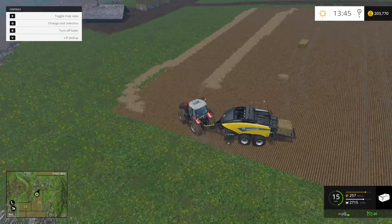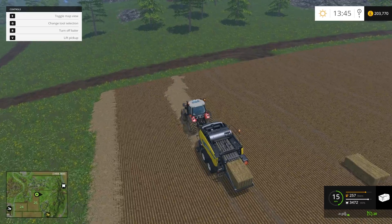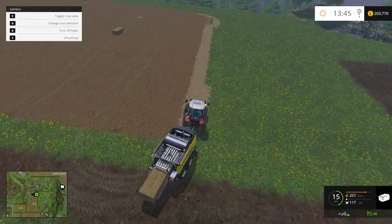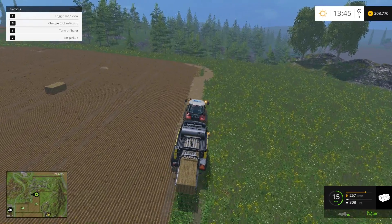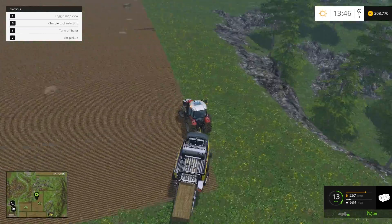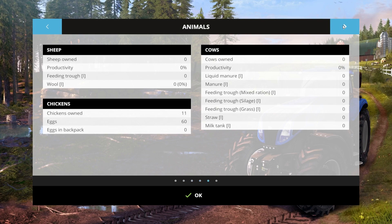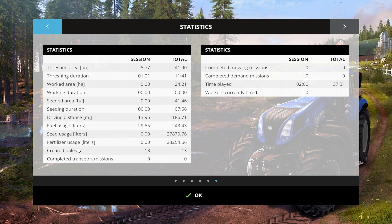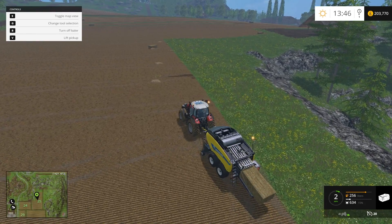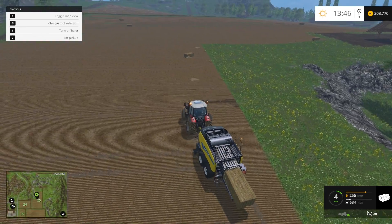There isn't a bale counter, but I know you can go into the menu and find out. So once we finish this field — which we're pretty close to — we'll have a look. The crate of bales shows 13, so we've got 13 bales off this field. I do know that you get around 16 bales onto the auto stack trailer.